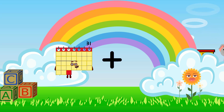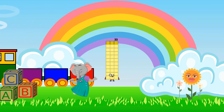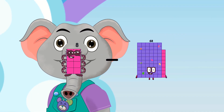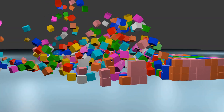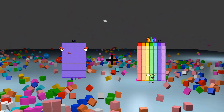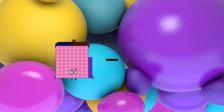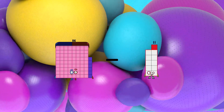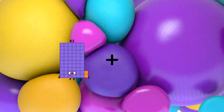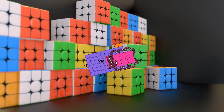31 plus 2 equals 33. 8 minus 8 equals 0. 60 plus 17 equals 77. 87 minus 31 equals 55. 62 plus 8 equals 70.